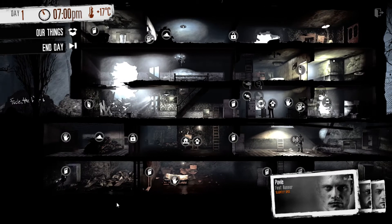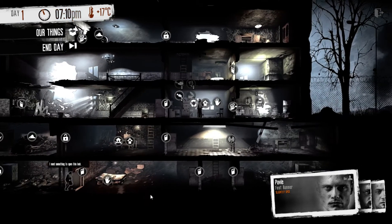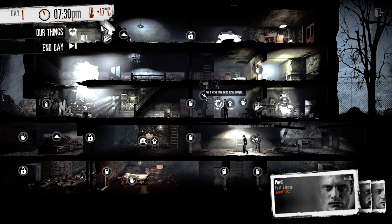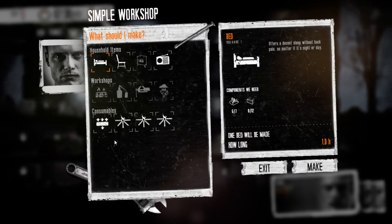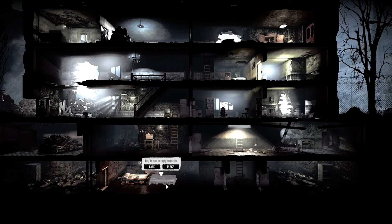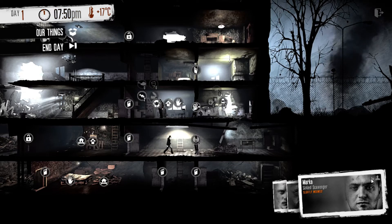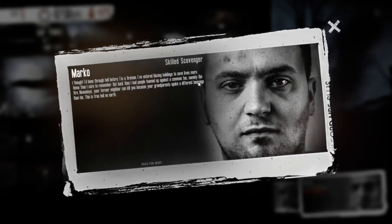Let's see what we can still build — we still have a bit of time, it's only 7:30 p.m. I can make a filter or another bed. We could actually make another bed down here so that when Pavle and Marco come back they can sleep. You can also check the bios for all of these characters — they have information there. You start out with three people, but you can gain more on the playthrough by finding and attracting other survivors to your cause. You will also lose people — some may go insane, some may decide they don't want to be part of your group anymore, and some may die.